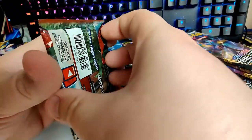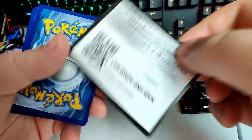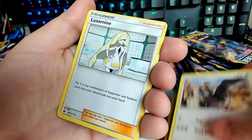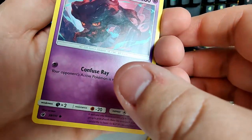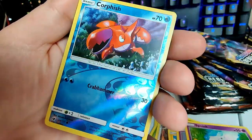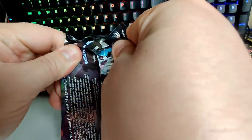Let's get into Crimson Invasion. Lightning energy, Oricorio, Staravia — Pikachu being all happy, mischievous. As a common, that hurts. As a Gen 2 guy, and an Ariados — I believe that is a non-holo. Let's get into another Champion's Path real quick, still on the hunt for that Charizard.